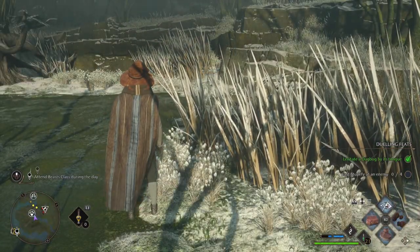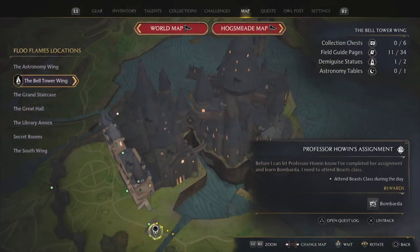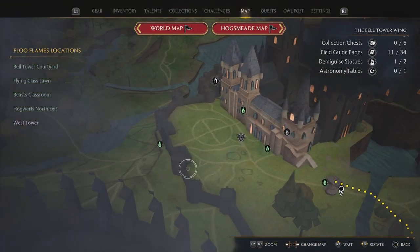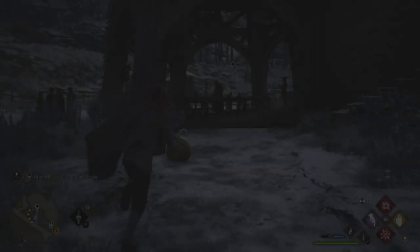Now we can finally make our way back to Beasts class, but we need to do this during the day. Head back over to Professor Horwen's class outside of Hogwarts Castle by going in through the Bell Tower Wing. From there, click on the marker and head back to class.